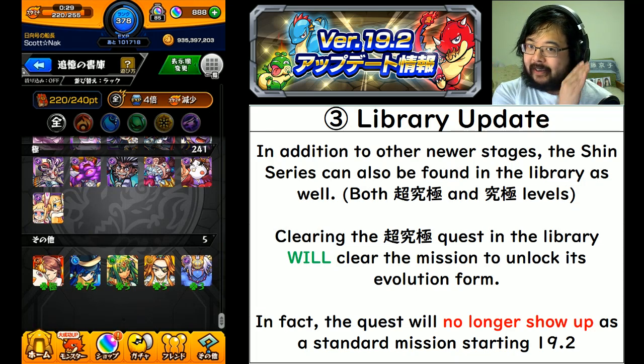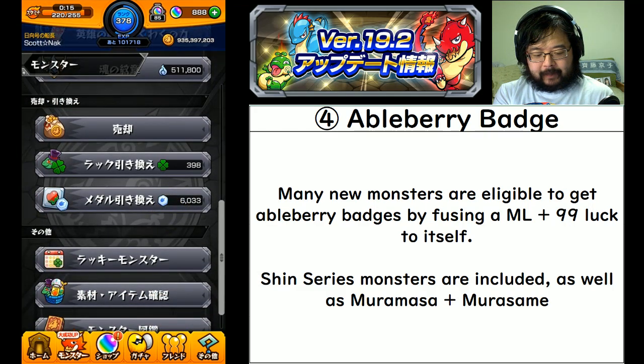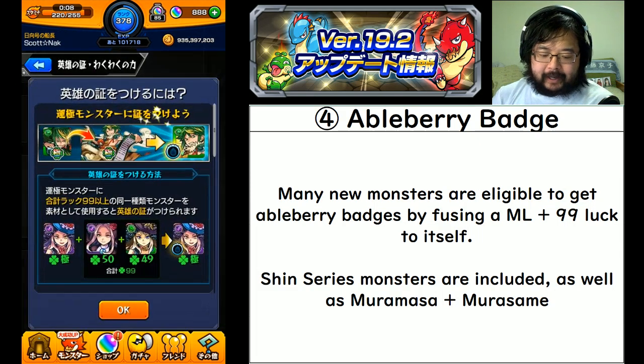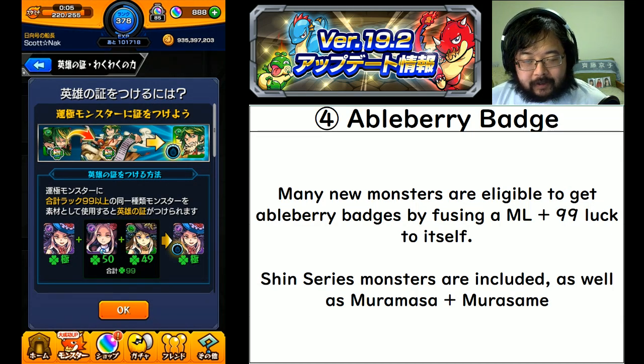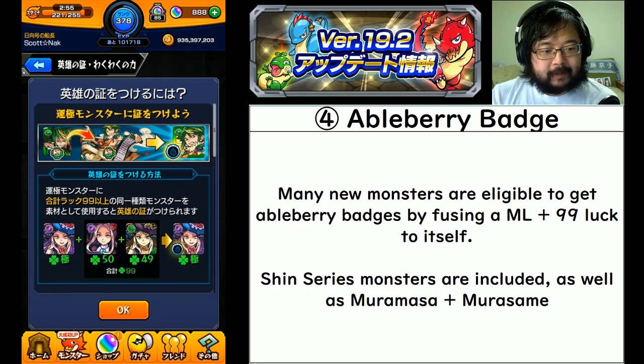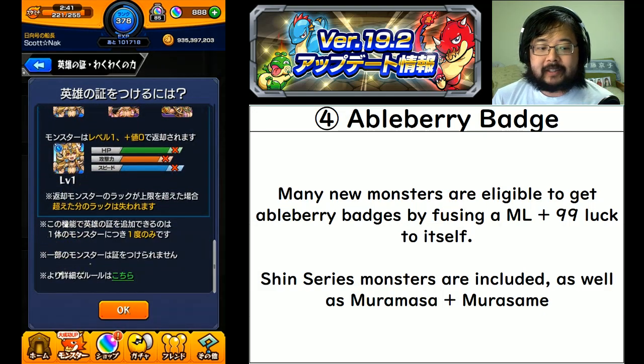Number four: ableberry badges. Many new monsters are eligible to get ableberry badges. You go into the ableberry slot menu, click the top item. For those who don't know how this works: you need one monster that is already max lucked, then you can have a total of 99 luck afterwards - they don't need to be max luck individually. As long as that sum is 99 or higher, you can fuse that into the original monster and it gets an ableberry slot.